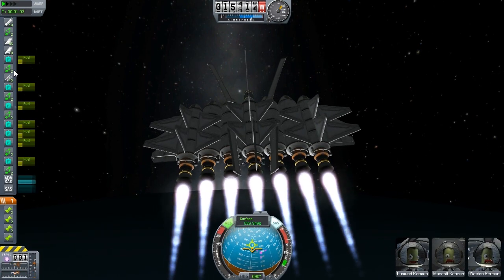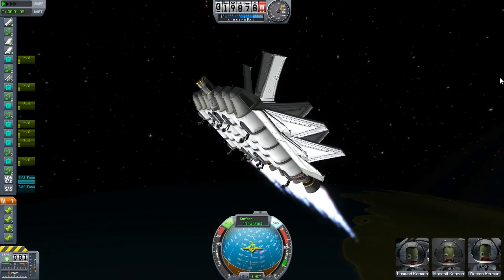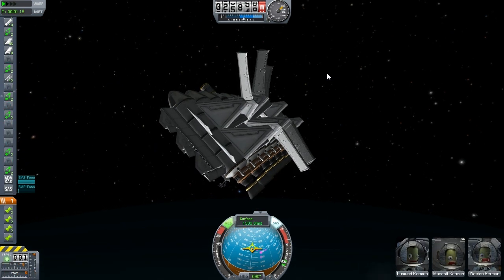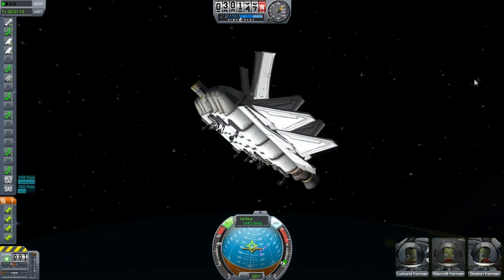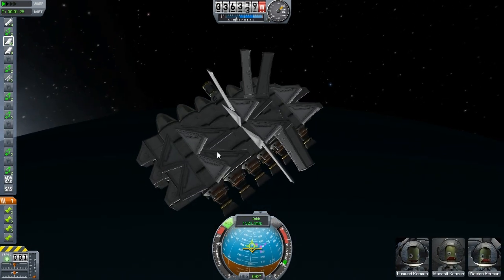Our fuel is decreasing at a very high rate as well, which makes quite a bit of sense. You can't turn it for too long because if you turn it too much it starts becoming uncontrollable, and we don't want that. Our speed was 1500 meters per second. I can always make this design better, but I like it because it's pretty fast.